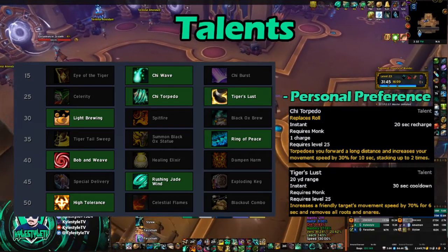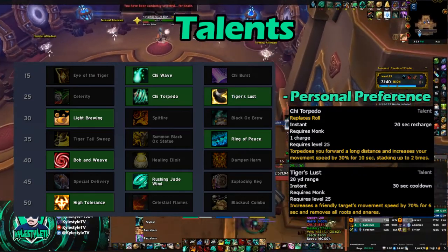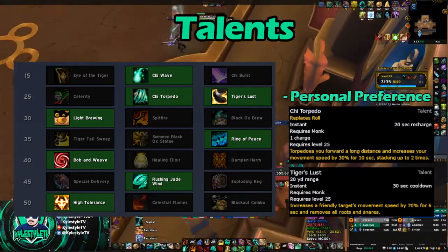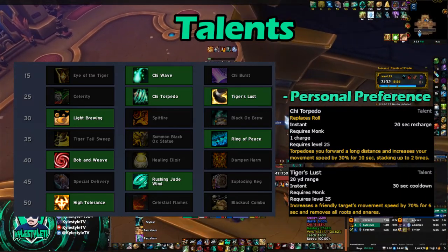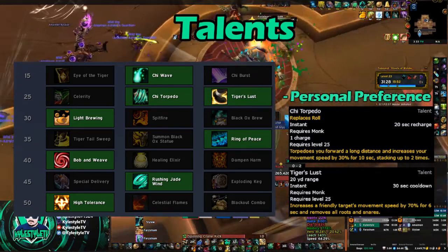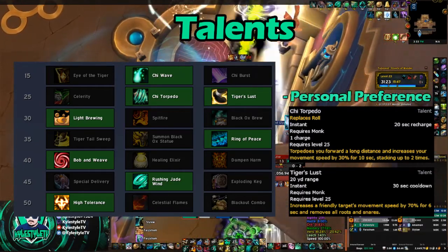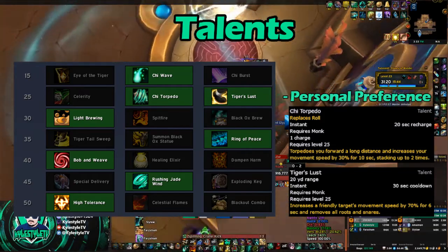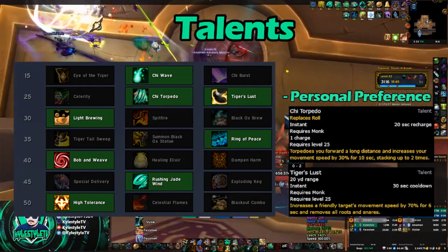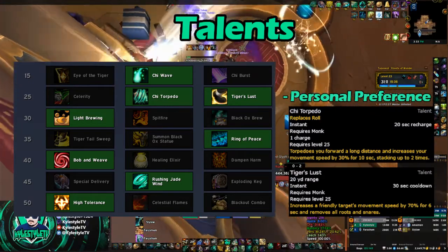You're not going to use Chi Wave that often. I use it basically every time someone takes a big hit of damage, or I'll use it to pull because it does have that 40-yard range. Next up, we've got the row 25 — that's going to be either Chi Torpedo or Tiger's Lust. You can choose your personal preference. It's about a 50-50 split. I tend to prefer Chi Torpedo just because it gives me extra movement throughout the dungeon, or I can chain pull a little bit faster. Plus, if there's a big AoE attack, you can get out of it pretty quickly.